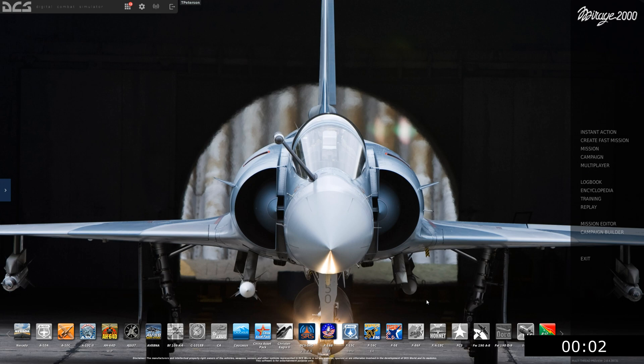Hello and welcome back to another episode of DCS in 10 minutes or less with the Mirage 2000. This is episode 18, which we'll be going over air-to-air combat with our Super 530.